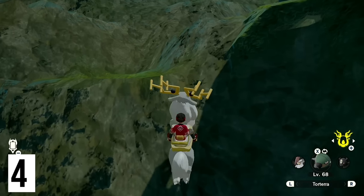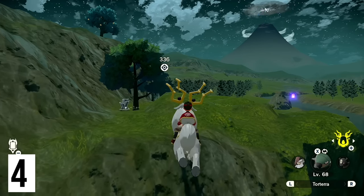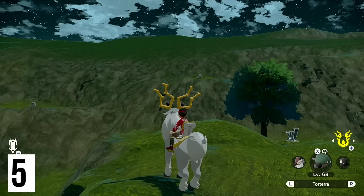As you climb up to the top, you're going to be able to grab this wisp right here. While we're halfway up this cliff, we're also going to get the one at Lake Verity — you can do it with Wyrdeer as long as you time the jump right.